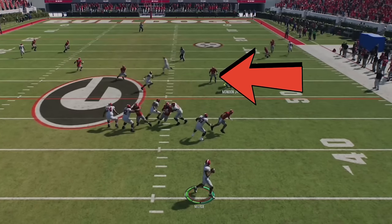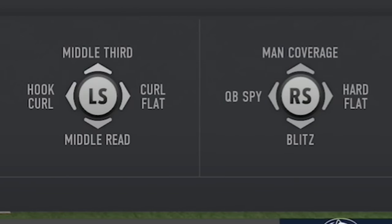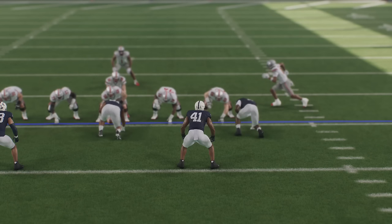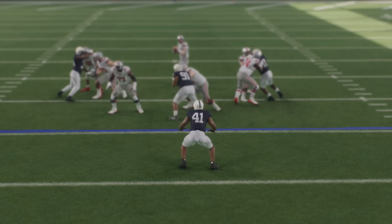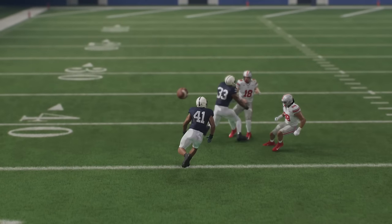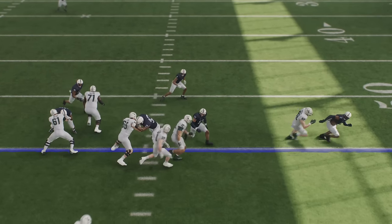If you're playing against a quarterback who's running around and making a lot of plays, one of the easiest ways to stop this is by pushing in the right stick to send the nearest defender. This is especially effective if you put a player in a QB spy before the snap — press the A button and hit left on the right stick. The spy will mirror the quarterback, and the second he leaves the pocket, push in the right stick to send him right after the quarterback for easy pressure.